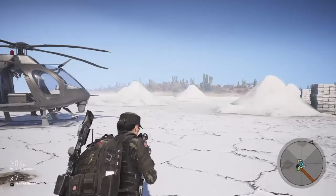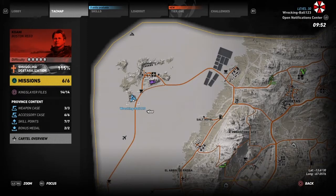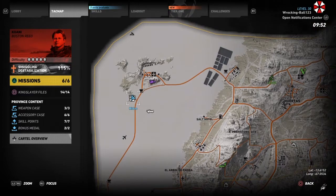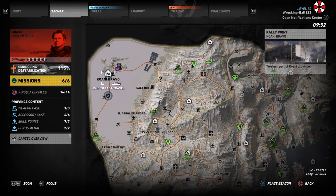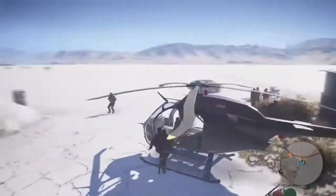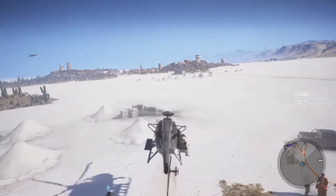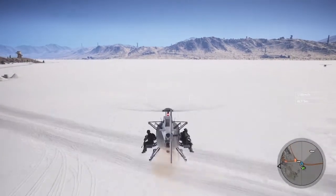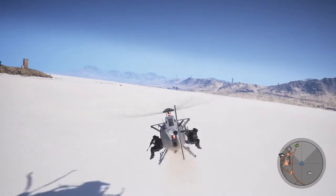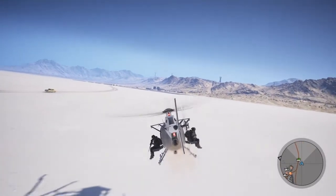Here is the next hidden secret in Ghost Recon Wildlands. If you come to Kohane — the desert area — there are different spawn locations, but the most secret one is to spawn at the rally point here. Take a helicopter, truck, or anything you can find, and please be cautious of the SAM missiles. I'm going to try to escape the SAM launchers and hopefully survive this time.